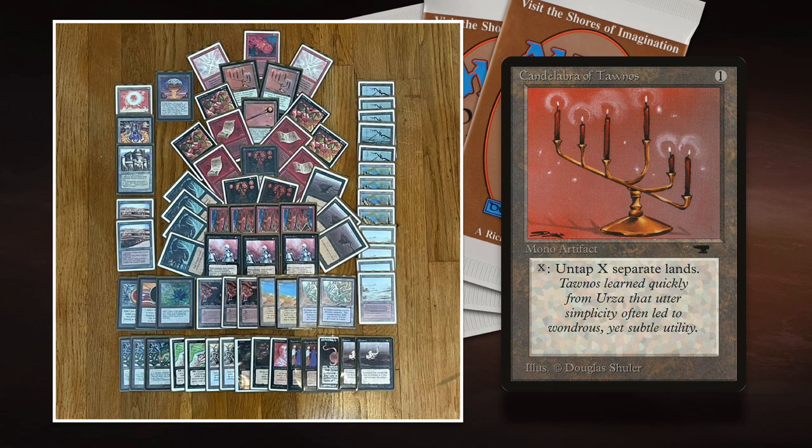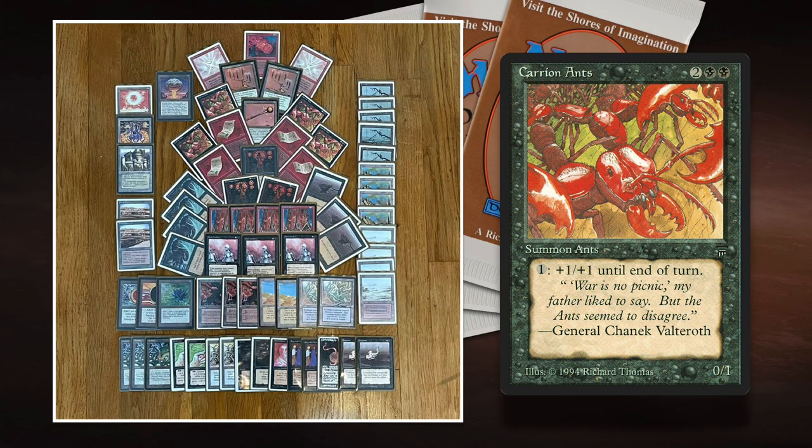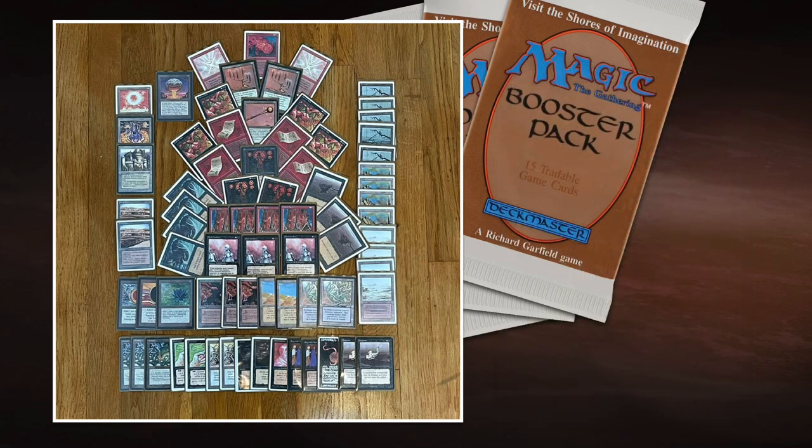In this matchup, Park is using these two proxies. I understand why because he made this deck for a Halloween meetup — if you make a deck for a meetup, it's a one-time thing. Are you really going to buy two Candelabras of Tanas with current prices? I really understand. They're very fitting in this deck because he's playing with four Carrion Ants — a card from Legends, two black and two to cast for a 0/1 creature. For one mana, you can give it +1/+1. If you combine that with Candelabra of Tanas and Mana Flare — also known as Candle Flare combo — you can generate a lot of mana.